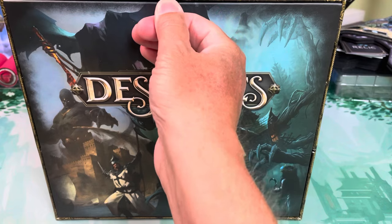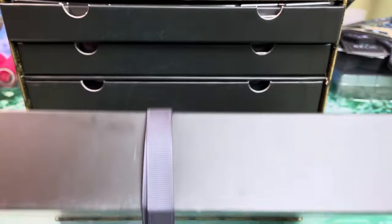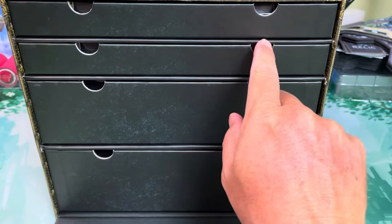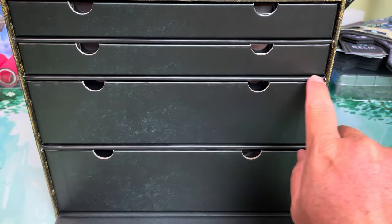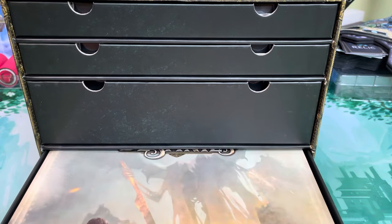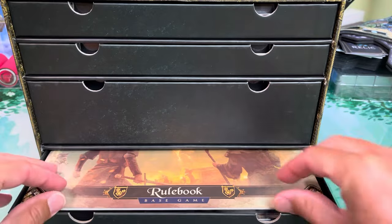There's this little pull tab here with a little bit of a lip, which makes it a bit harder. I feel like I would have preferred magnets or something like that. And then we basically have all these drawers here — there's structure built into this, so if I pull out the bottom drawer everything's not going to fall down. And so this should be a revised edition of the rule book.